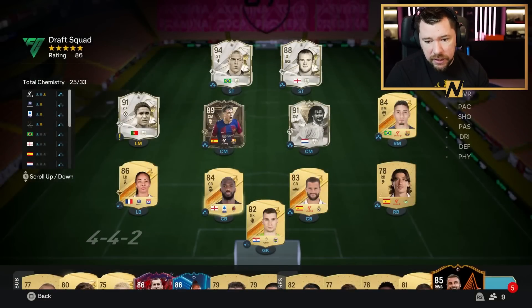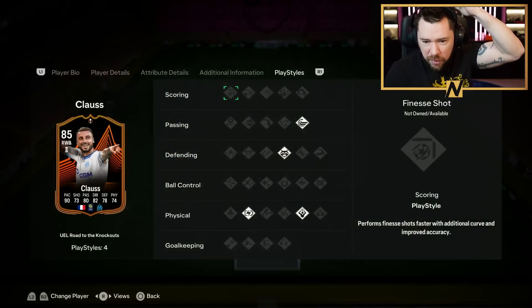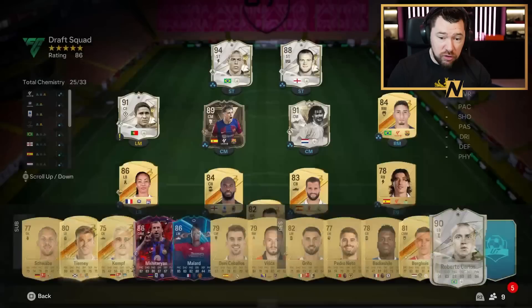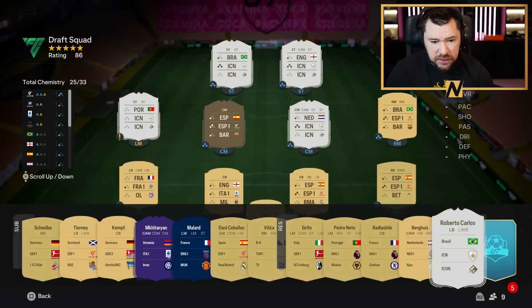Jonathan Klaus at right back would be good — very good! He's got Whipped Pass as well. Man, this is tough because Roberto Carlos would be five icons in one draft — that's crazy. Roberto Carlos has got left wing… you know what, I'm tempted to start Roberto Carlos.